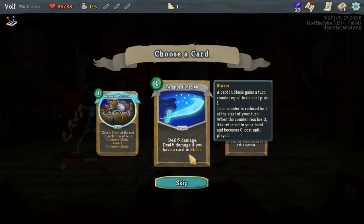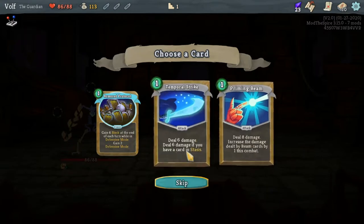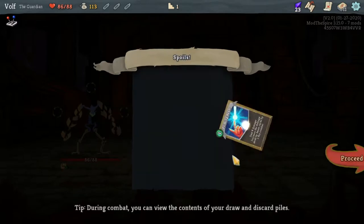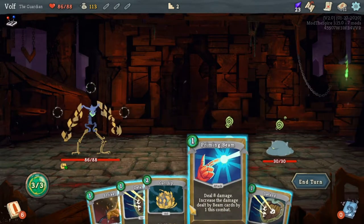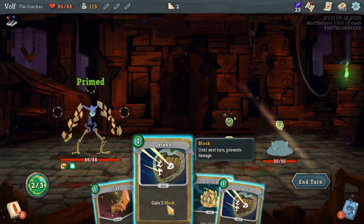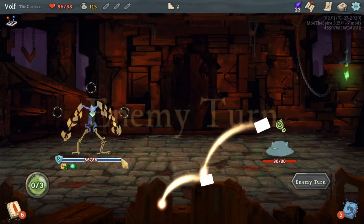The second card deals six damage, and deals set damage if the card is in stasis — so it just deals 12 damage altogether if it's in stasis. Another one: deal damage and increase the damage each time it's used in combat. I'm gonna take that — we need some more attack cards, we just can't keep going with only defensive. I'm just waiting for people to make mods for all the rest of the bosses. Now that I think about it, I'm gonna be searching for them.